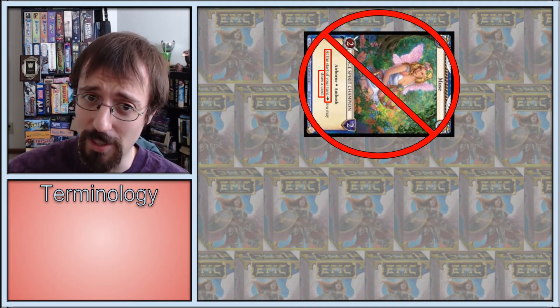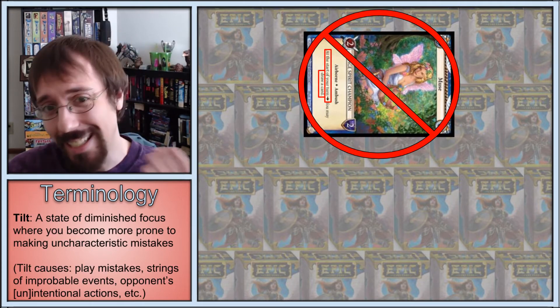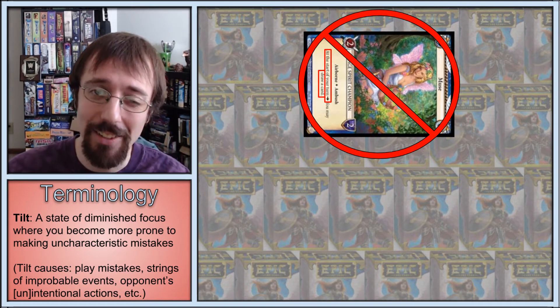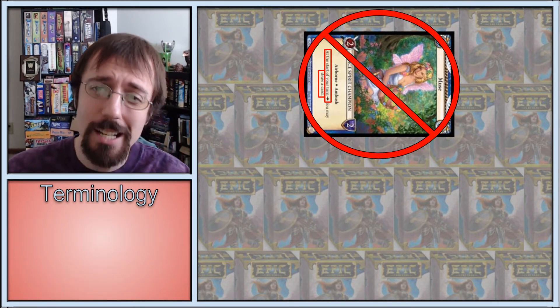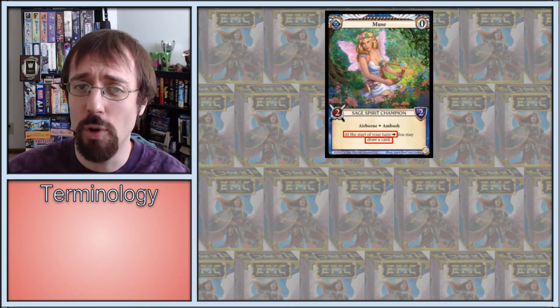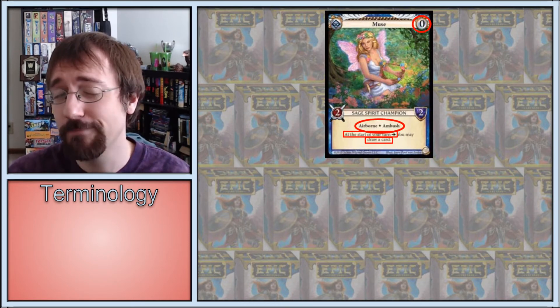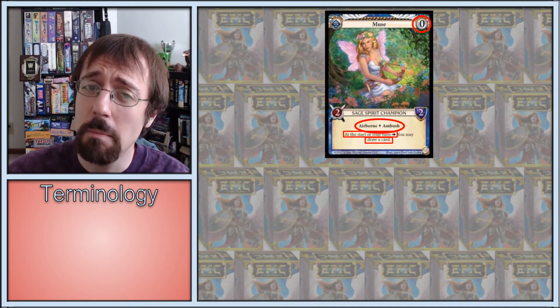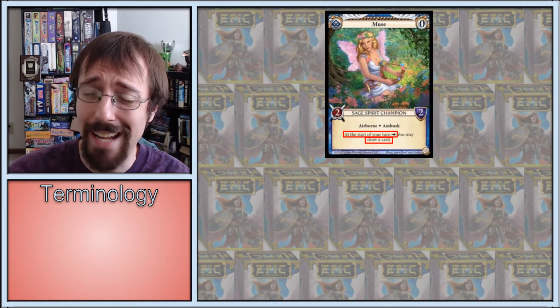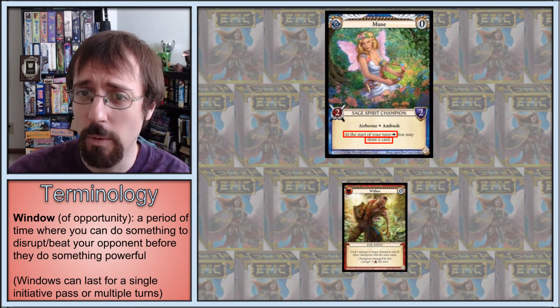I feel so strongly about this, even with all those caveats, that the best way to put me on tilt is just to casually attack with Muse, particularly if I can't punish you for doing it, because this also means that Muse already survived a turn. In desperation, or if you no longer need card draw, this can also be used as a 0-cost ambush airborne chump blocker — because it wasn't strong enough already, right? Luckily, Muse must survive a turn before it can actually start drawing. This does give 0-cost removal a small window to answer the Muse before it has much effect.